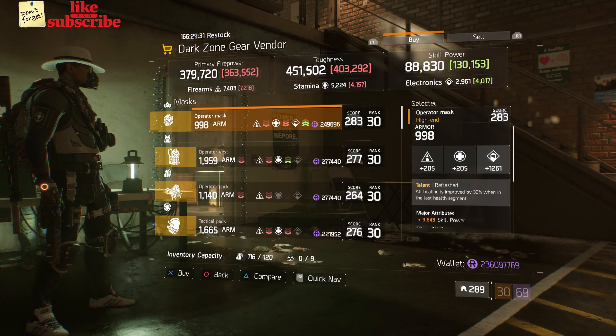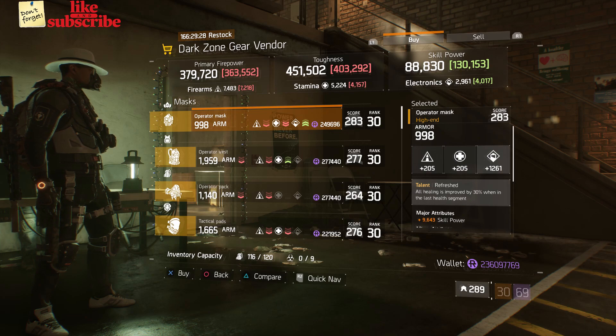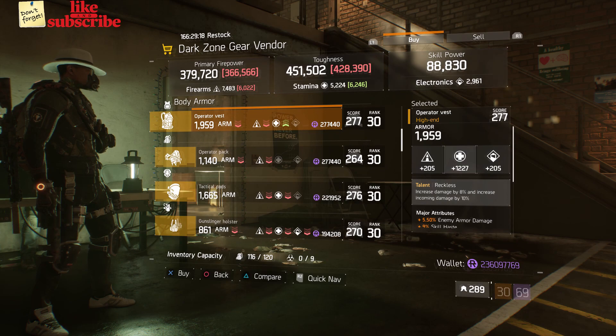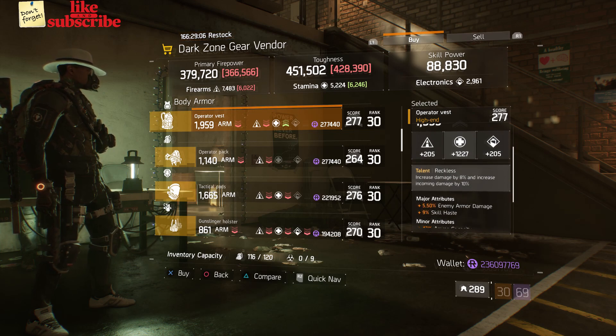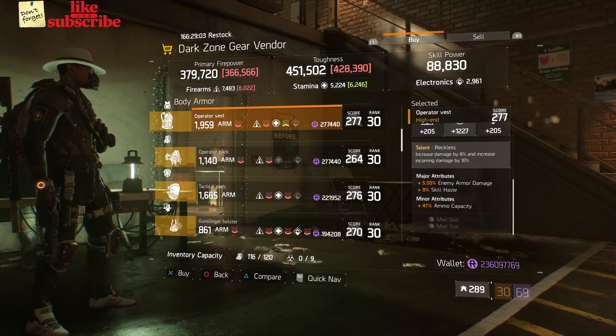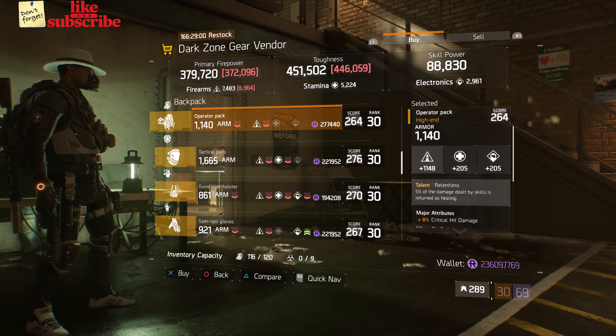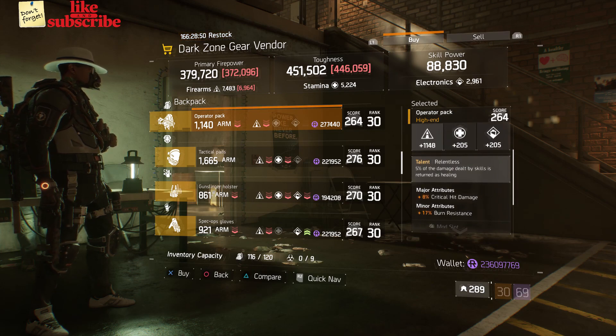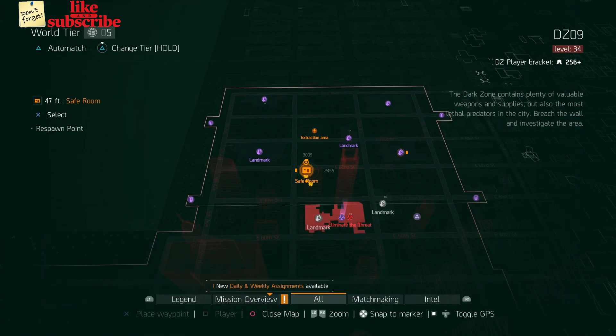For our next gear items, head over to the DZ8 Safe Room. The dark zone gear vendor has an Operator Mask with the talent Refreshed, gear score of 283, armor 989, roll for electronics 1261, and the attributes are Skill Power and Damage to Elites. Also here we got an Operator Vest with the talent Reckless, gear score of 277, armor 1959, roll for stamina 1227, and the attributes are Enemy Armor Damage, Skill Haste, and Ammo Capacity. Also here we got an Operator Pack with the talent Relentless, gear score of 264, armor 1140, roll for firearms 1148, and the attributes are Crit Damage and Burn Resistance.